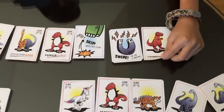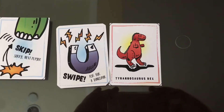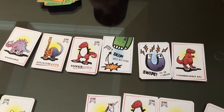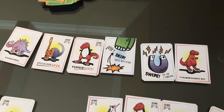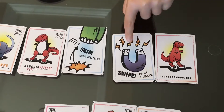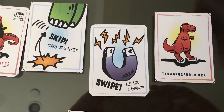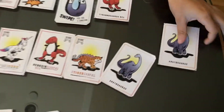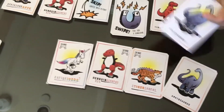Player one draws a card — it is a Tyrannosaurus Rex. This is good, because in order to win, they need a Penguin and a Smash card. Next, they can play the Ration cards. Player one plays a Swipe card and says: does anyone have an Apatosaurus? Player two has two.